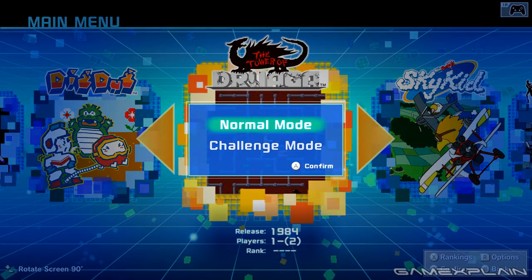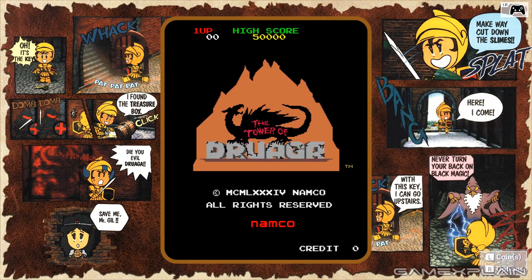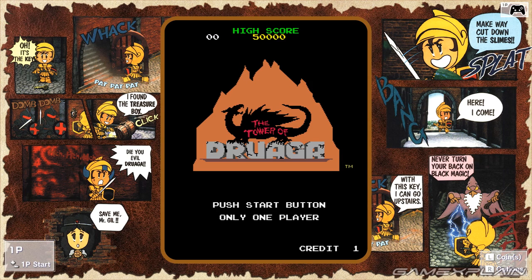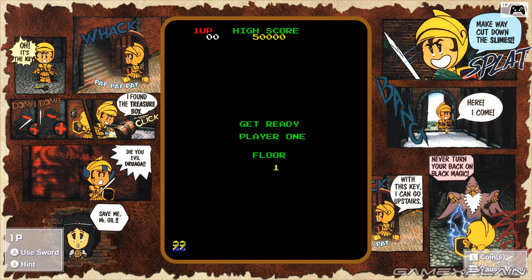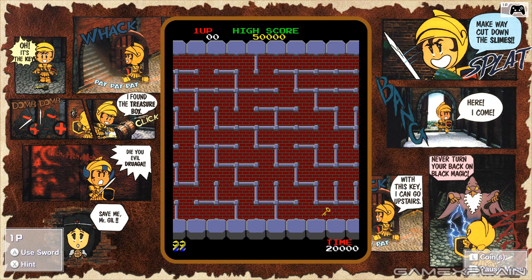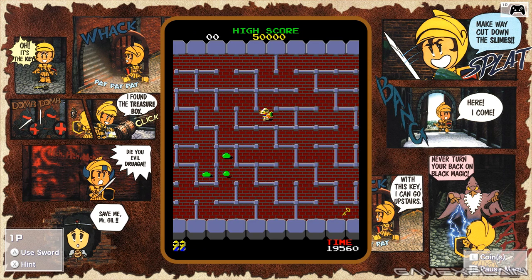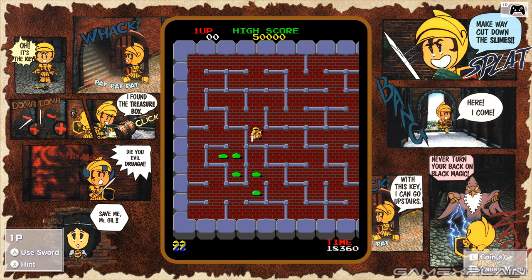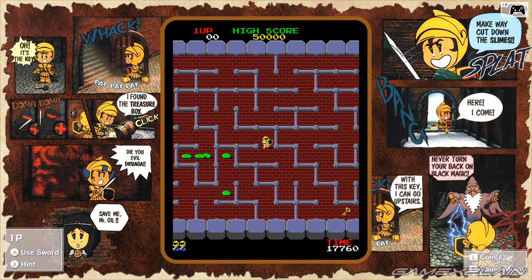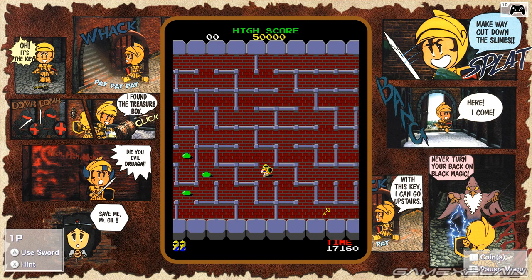I've honestly never even heard of Tower of Druaga before. I like the comic strips on the side. I'm not going to read the directions — we're going to figure this out together. And by together, I mean by myself. Alright, so I'll go for the key — this seems pretty clear-cut so far. I can swing a sword.